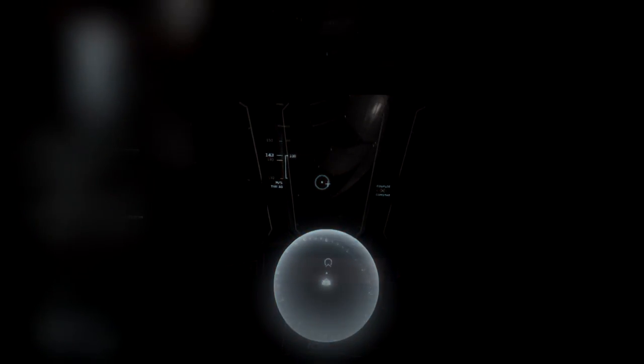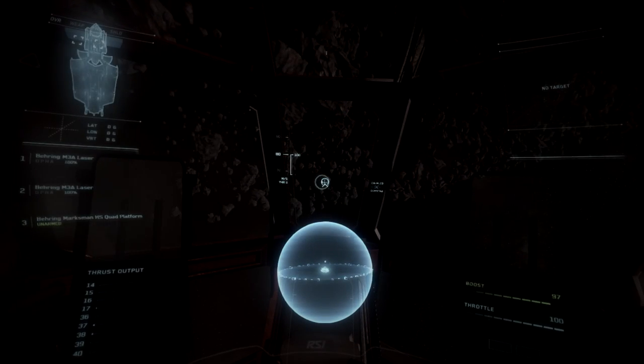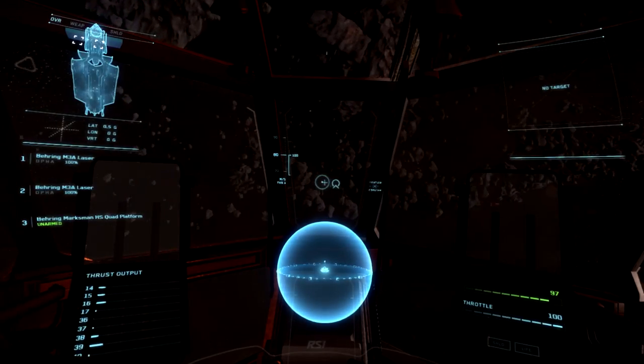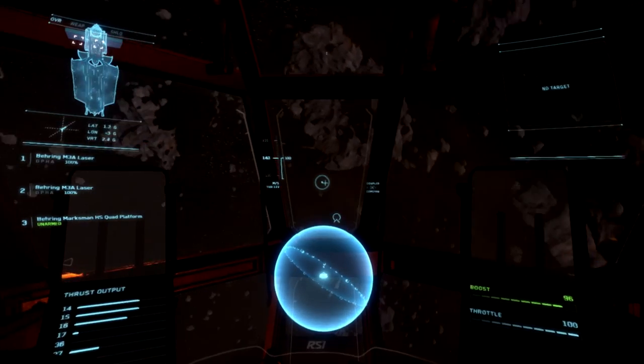One nice thing about the Aurora is that, while you can still black out — as you can see I'm trying to do there — it is a little bit more difficult because of its current speed. Of course all these things can change in the future; we can see things like speed change and the point at which a pilot blacks out adjusted. This is alpha and all these things can be modified.